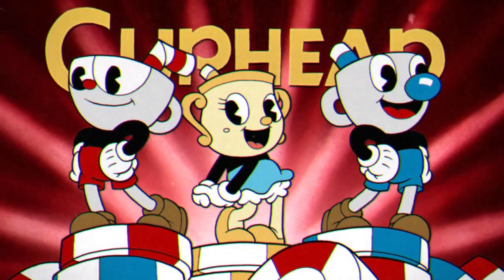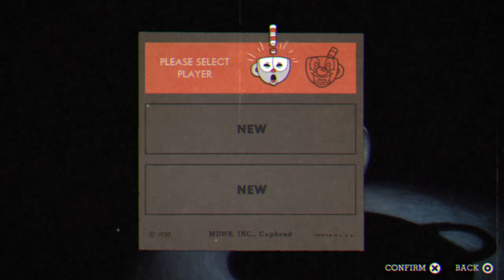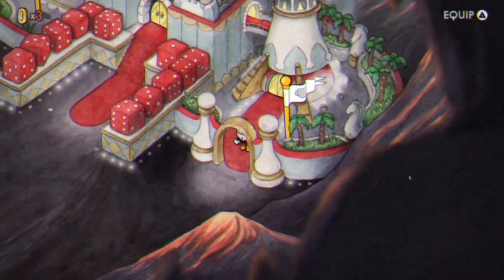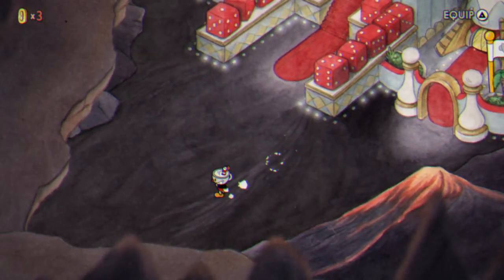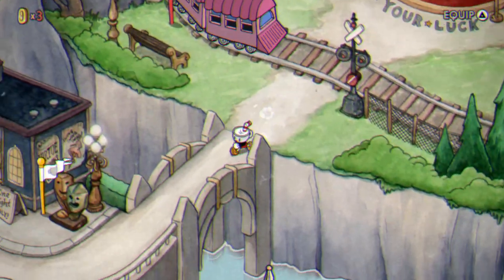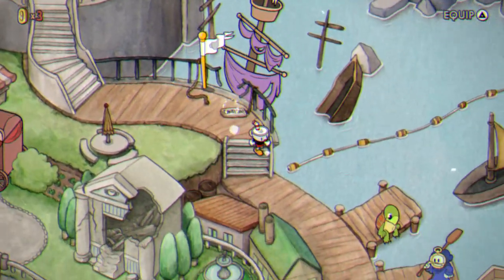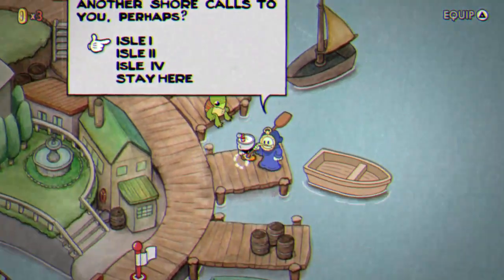Hello everyone, welcome to my broadcast. Today I want to be playing some more Cuphead — this is a tutorial of Cuphead, how to beat Inkwell Isle. If you guys don't know how to beat Cagney Carnation or Ribby and Croaks, I'm the guy you should be watching because I'm an expert. I beat the game in like two or three weeks. It's really easy when you have the Delicious Last Course — it's kind of easy.